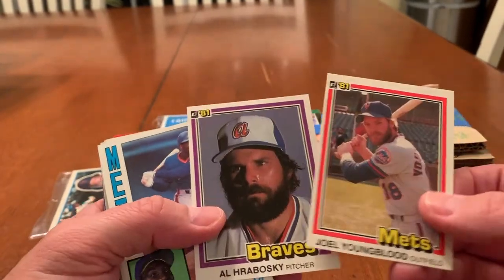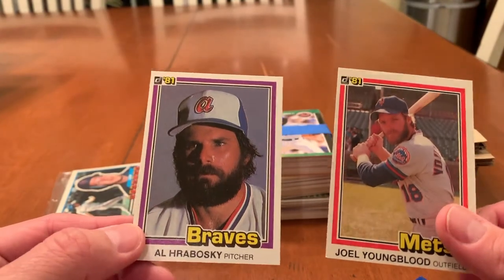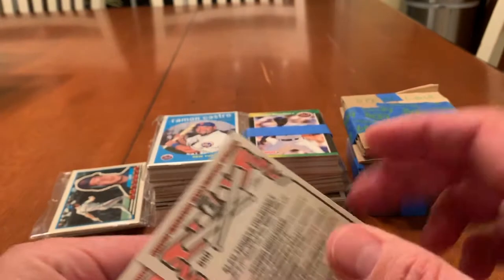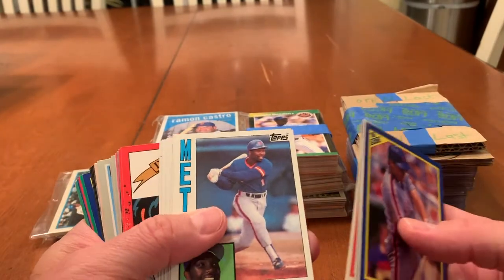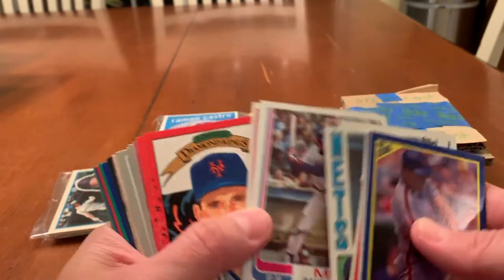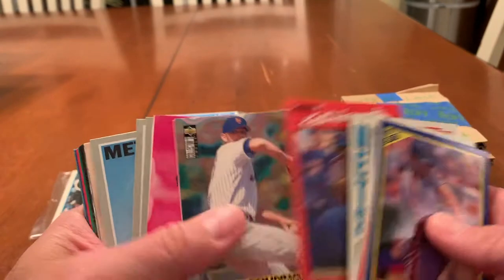1981! Oh nice. Al Roboski — 81 — for the Al Roboski Super Collection. 81 Joel Youngblood. I don't know what it is about these early 80s Donruss cards, I just love them. There's Mookie Wilson. Tom Seaver. There's Dave Magadan 82. Ellis Valentine. There's Hojo. There's Keith Hernandez 90.